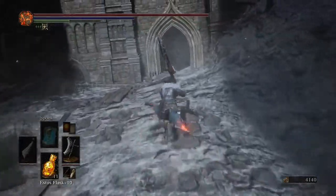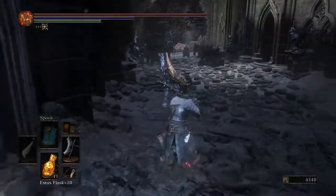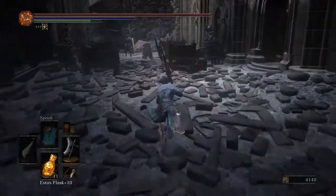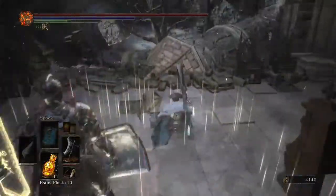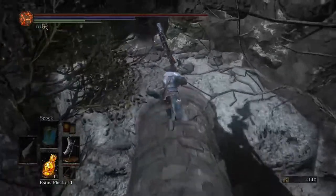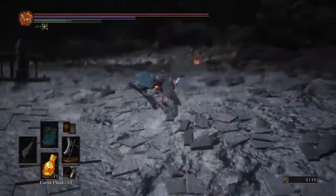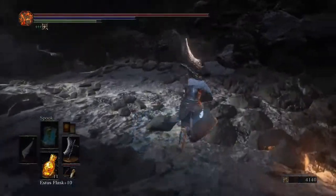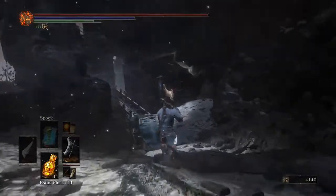Okay guys, so just go through this door and what you're going to need to do is basically what you needed to do to get to Lap. You need to go across this place, but instead of going to Lap, you're going to skip the place he was sitting and follow my steps.